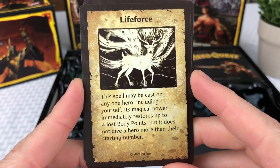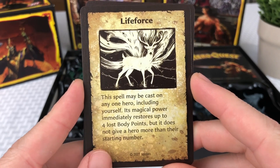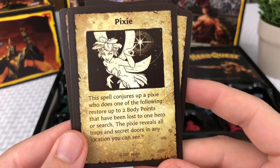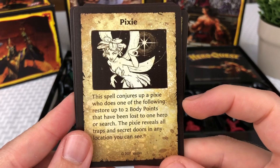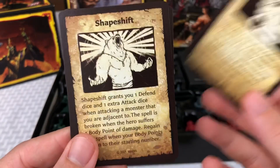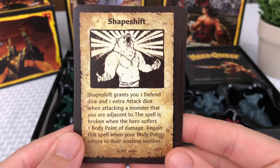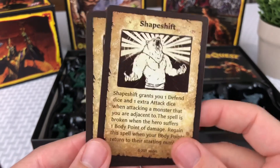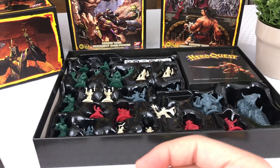Okay, life force. I'll just keep it up here so you can read it yourself. Pixie — the spell conjures up a pixie which can restore two body points, which is pretty sweet, and reveals all traps. Shapeshift — grants you one extra attack and defend die, pretty awesome. And life force. Let's see, some equipment cards.